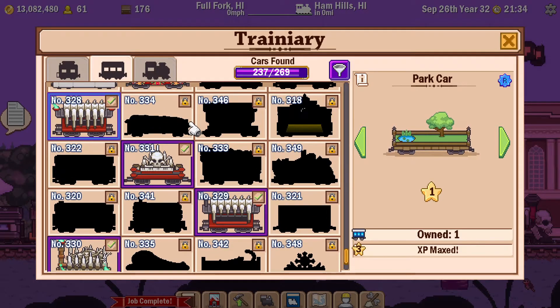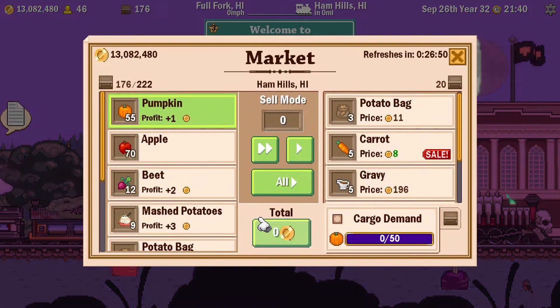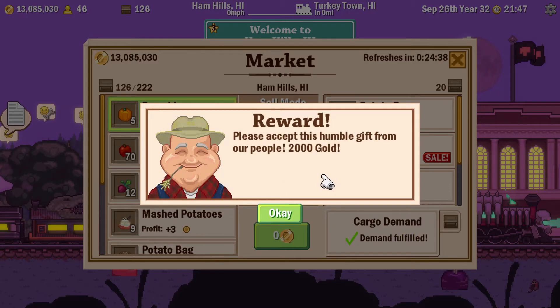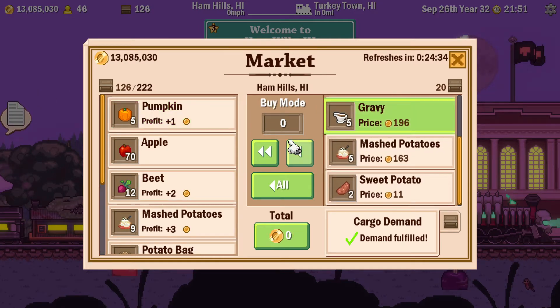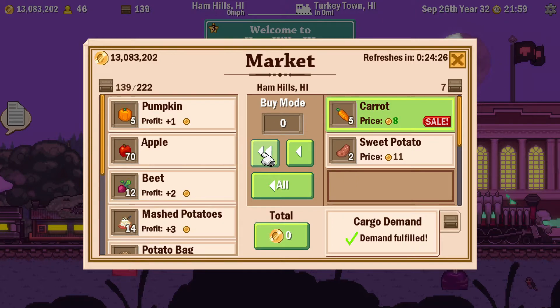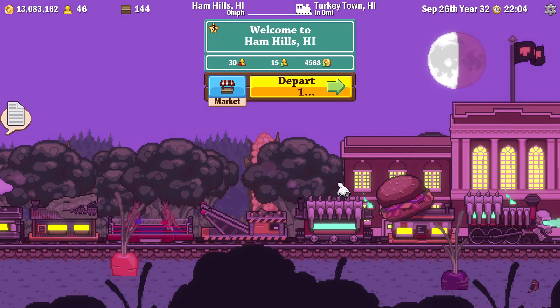Okay, maybe more than five - there are actually eleven cars. There should be some unique cars that we get for this event. I'll get rid of the pumpkins and collect that resource demand - so one done. I definitely need the gravy and the mashed potato. I can't remember if I need the potato bag so I'll take it. I know I don't need the sweet potato but I do need the carrots, as we head off towards Turkey Town.